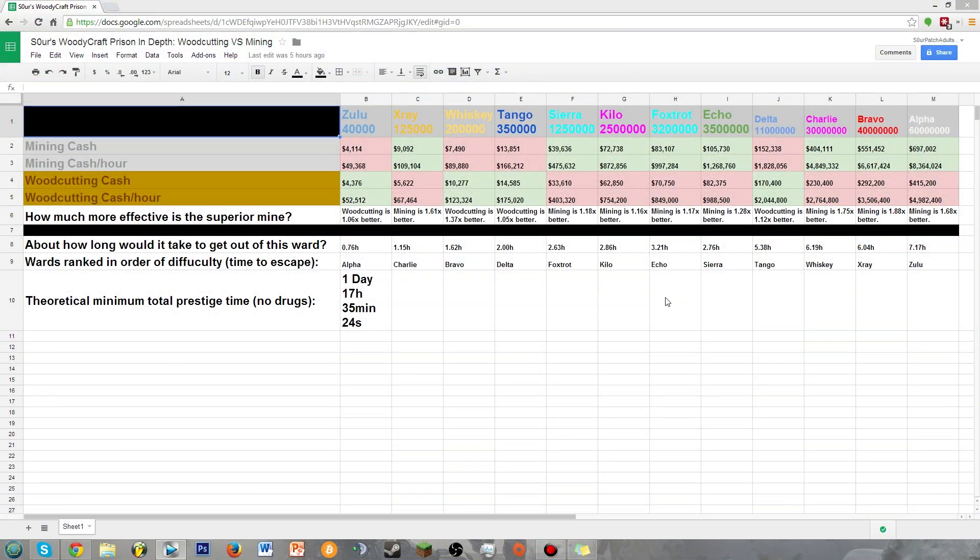I've now thrown up a spreadsheet of numbers and colors on your screen, and I won't read it all out — I know you can read and understand for yourself — but I will briefly explain what some of these results mean. This section is the data I was after: you can see that I determined you can earn more money per time by woodcutting in Zulu, Whiskey, Tango, and Delta. Not too far off what some people speculated, and I remember one man in one of my live streams commented that he preferred woodcutting up to Sierra, then went back to it only in Delta. With the exception of X-Ray, he was quite accurate, so I found that quite impressive.